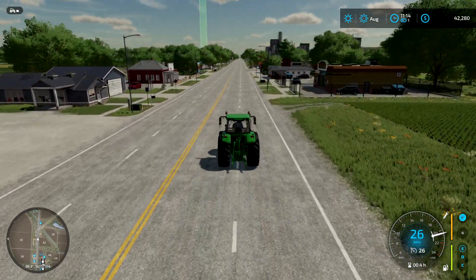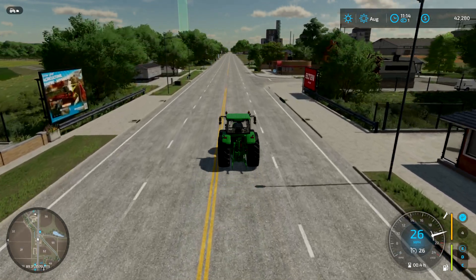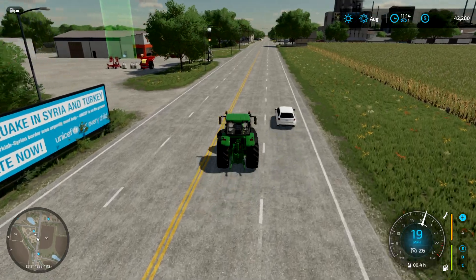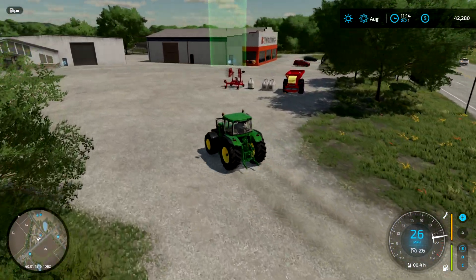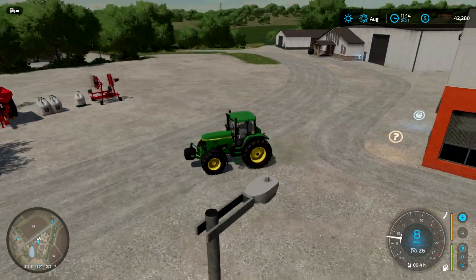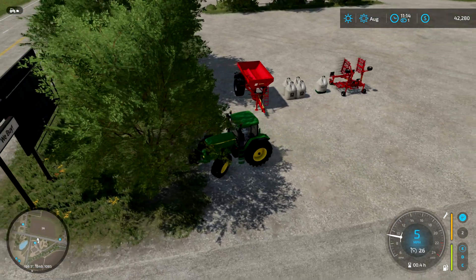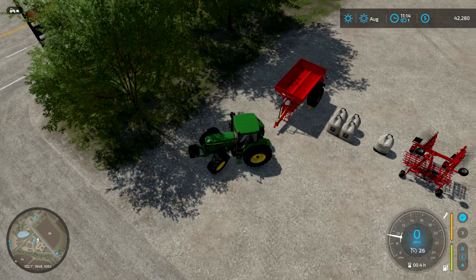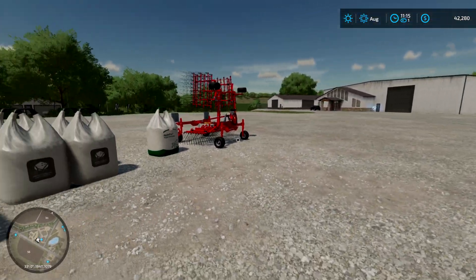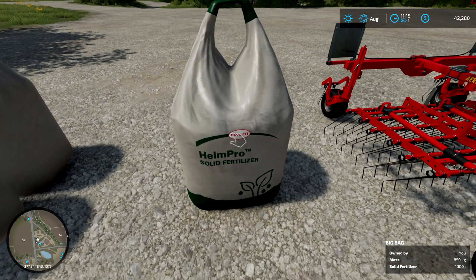You can go inside the shop or stay outside — it's fine however you want to play it, more realism if you go inside. We've got our weeder and our lime and fertilizer. First things first is to fill the lime spreader. On the bags you can see the icon — one is lime, one is solid fertilizer. Let's jump back in and fill it up — get close to the bag and press the refill option.